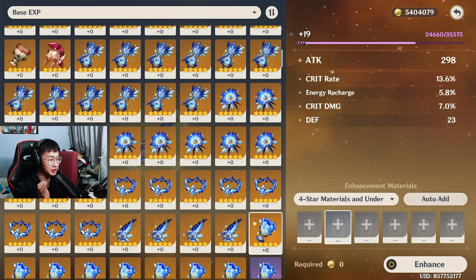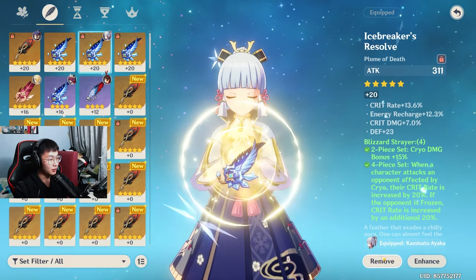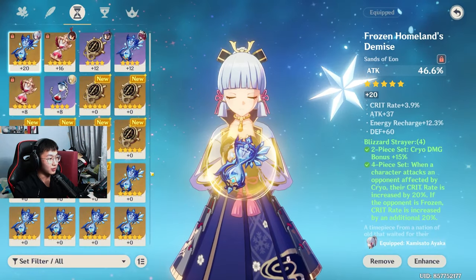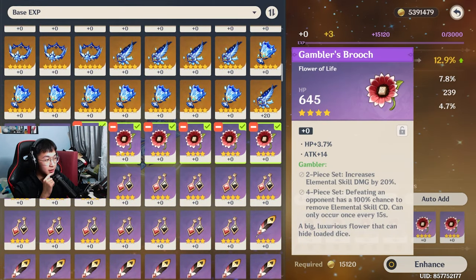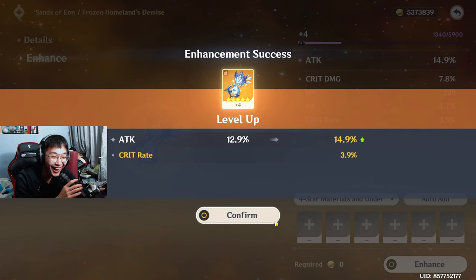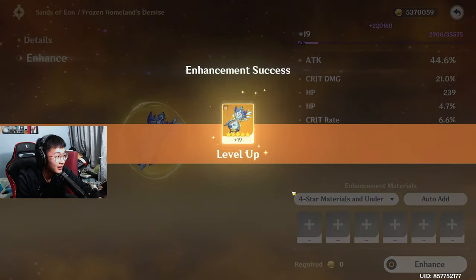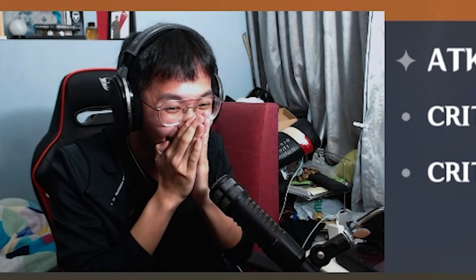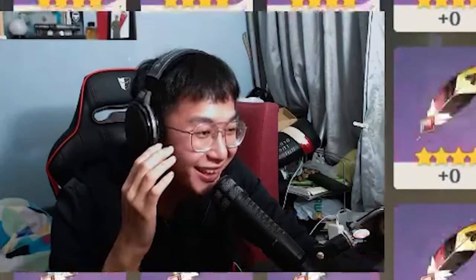Crit damage or energy recharge — that's fine. We lose crit damage but we gain... oh, that's not bad. The sands — oh, my sands is really bad. But I don't think I got any good sands. I'll try my hand at this. If this can roll crit rate or energy recharge, it wouldn't be that bad. I don't even want this piece — this piece is so bad.